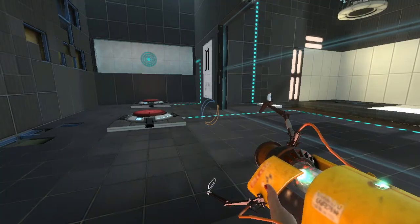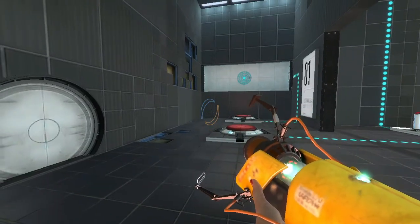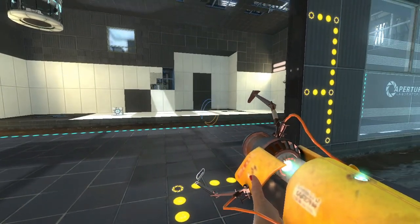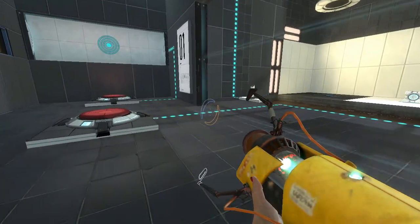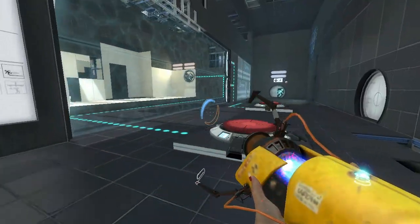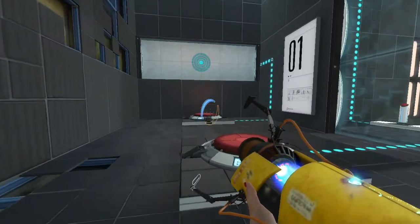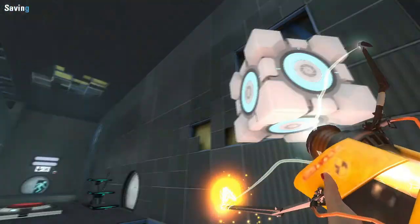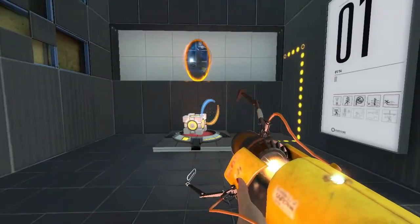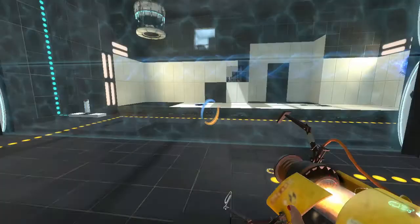Let's just think about this for a second. I need to get the cube over here, which could be harder than it looks. I can't really do that because it'll just destroy it once it goes through the fizzler. Unless I place the portal underneath that and go over here and place the orange portal there — grabbing that. Let's put that there. Actually I think I need another cube... unless I don't and I'm just crazy. Let's take that away because we don't need that there. We need this here, and then blue portal there.